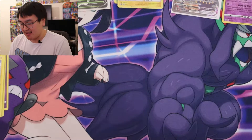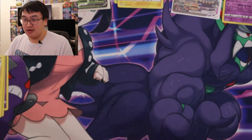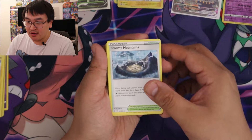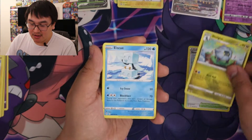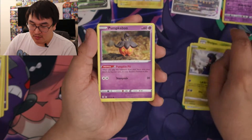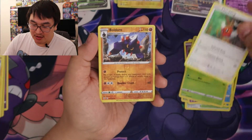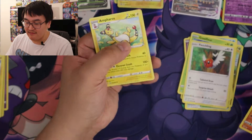Last pack. Here's the code card. One, two, three, four. Water energy. Stormy Mountains, Shelgon, Snorunt, Dino, Pumpkaboo, Carvanha, Gossifleur, Fletchling, Boldore, and an Ampharos.